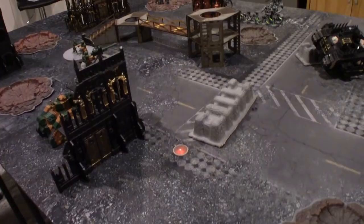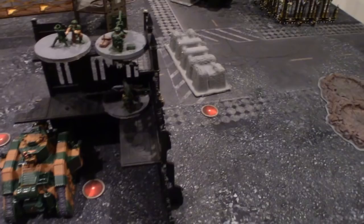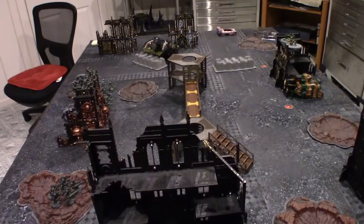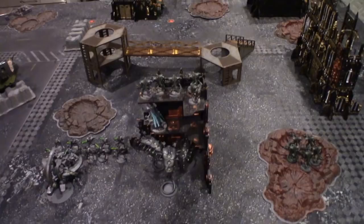In Mike's Deep Strike he has a group of Deathmarks. In my Deep Strike I have two groups of Acolyte Hybrids, my Primus, and my Icon Ward. I spent one Command Point hiding my two groups of Neophyte Hybrids in blips. Mike finished deploying first since he had way fewer units — just two — so I will choose to go first.